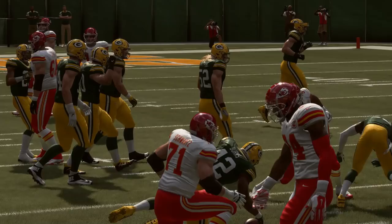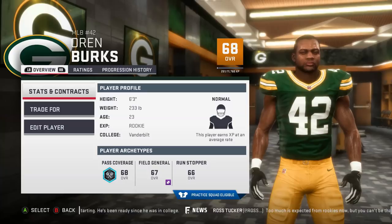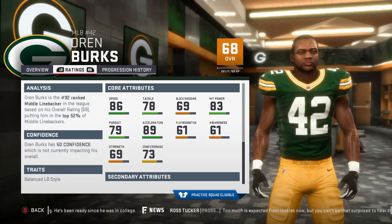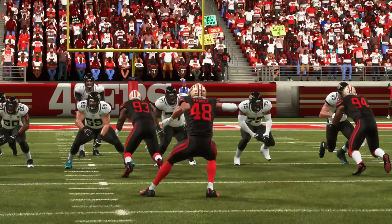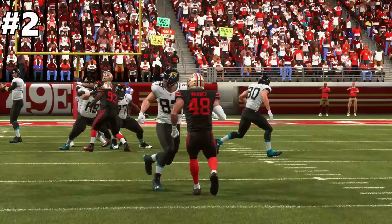Coming in at 3 on the list is Oren Burks. In my league earlier this year when I was the Packers, I started Burks immediately and he turned into a baby beast of sorts. He has great height, speed, and hit power, and if I wasn't the Packers I would have tried to grab him ASAP for my team. He's definitely a great low-rated guy who will ball for you — I love using this guy.